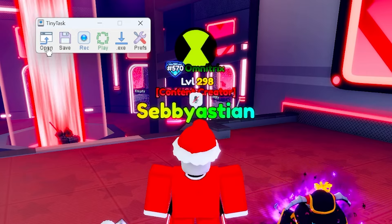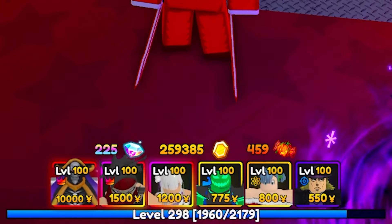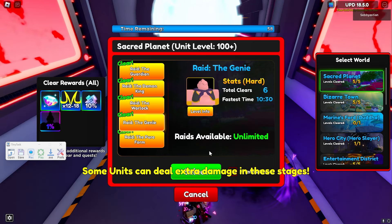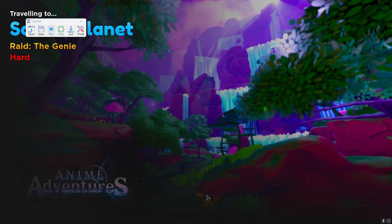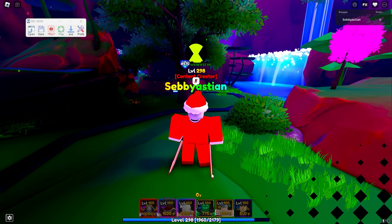This is the loadout I personally use — you guys can use something different. You just want to go in, load up Act 4, start it up, and the minute you load in you want to press your recording hotkey. Mine's F4; I don't know what you guys use. The second you see yourself load in, start recording.